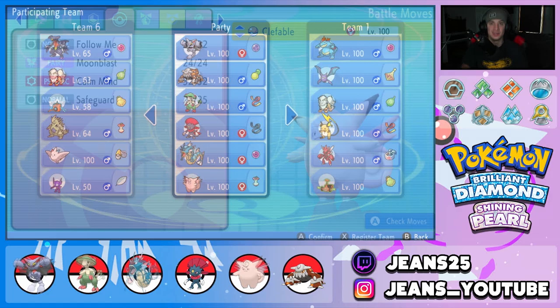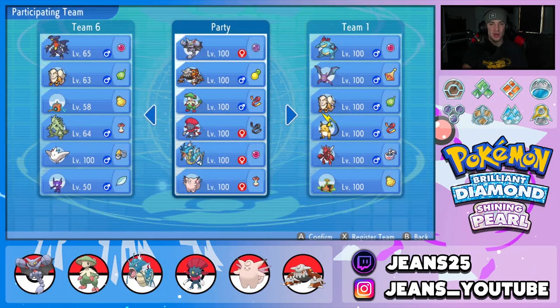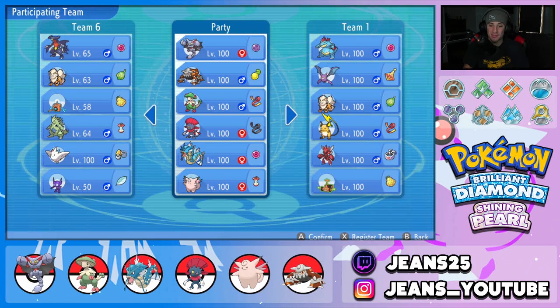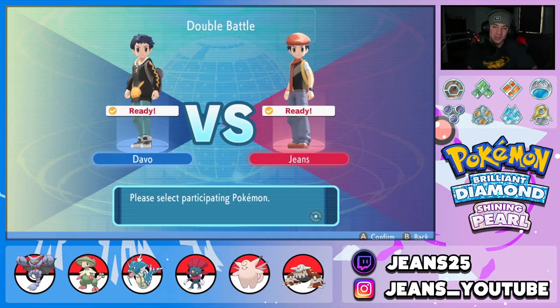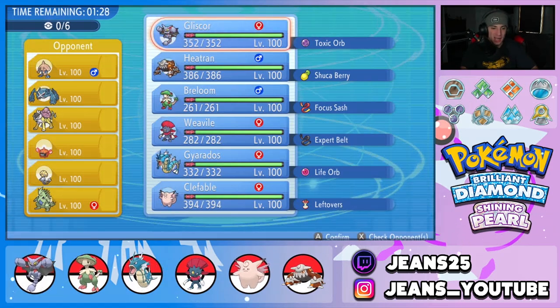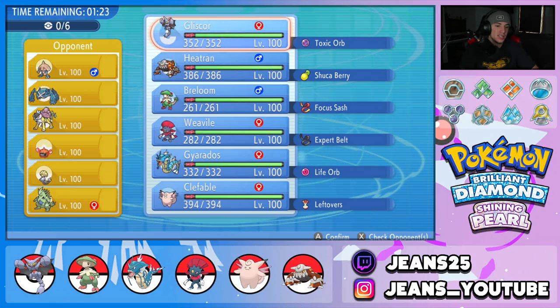Hopping into our first battle. I forgot to mention: Gyarados has the Life Orb and Clefable has Leftovers. We're locking in this Gliscor team. Opponent has Hitmontop, Metagross with Clear Body, Raikou, Rotom-Heat, Uxie, and Tyranitar.